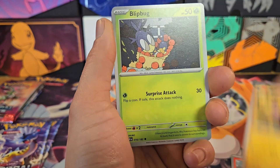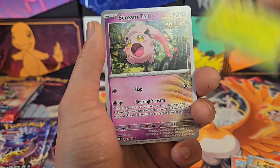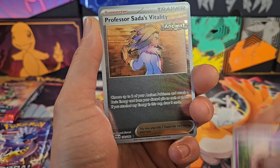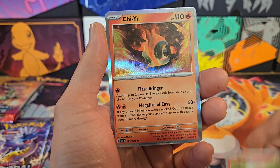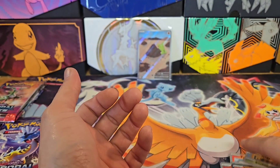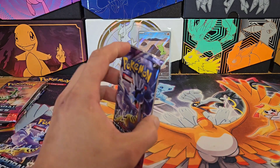Opening the last Paradox pack: Wiglet, Gligar, Flipbug, Earthworm, Toadskruel, Screamtail, Sada Reverse, Magby, Magby, and Wuchen. All right, on to Temporal Forces.